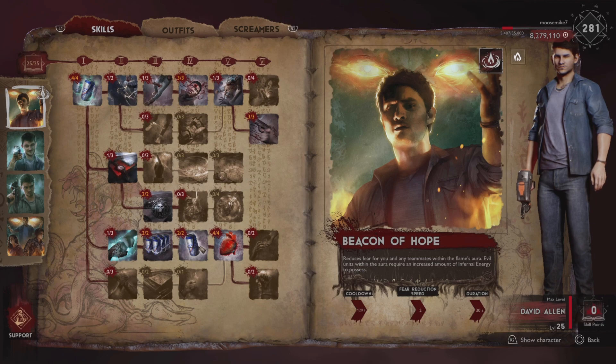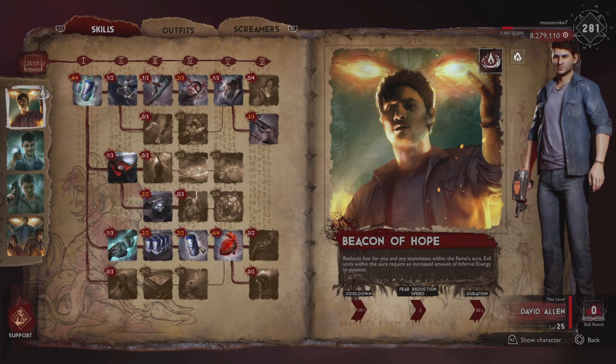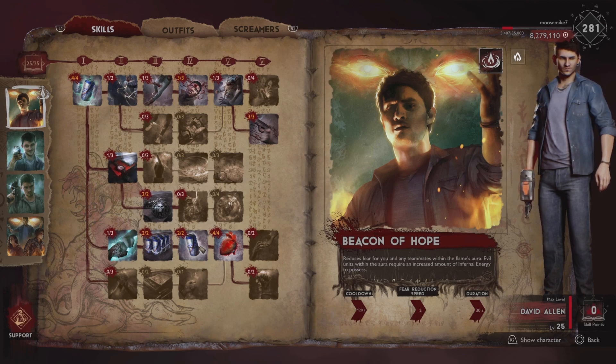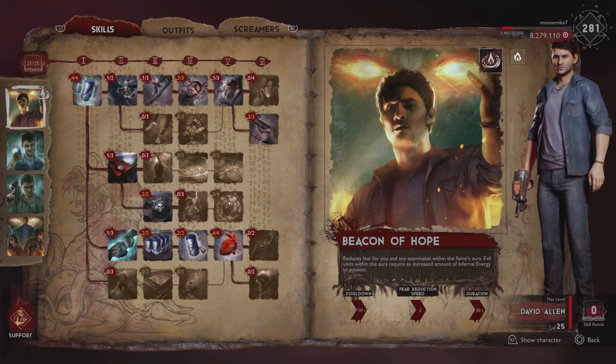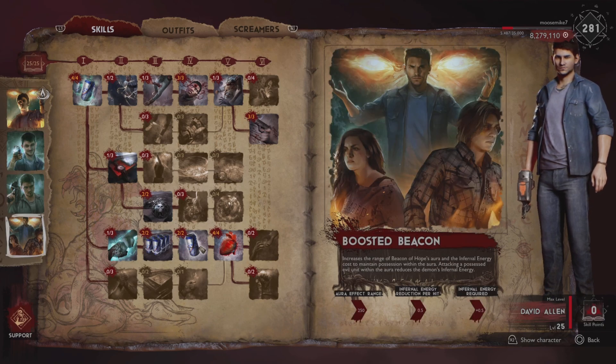Let's take a look at his abilities. He has Beacon of Hope, which reduces fear for you and any teammates within the flame's aura. Evil units within the aura require an increased amount of infernal energy to possess. So essentially, David is a mobile fire — he has a fire on the fly that he can throw down in the midst of battle. Not only does it reduce fear, but it also saps the demon of their infernal energy on possessed units. The level 25 boosted beacon increases the range and the infernal energy cost to maintain possession within the aura.